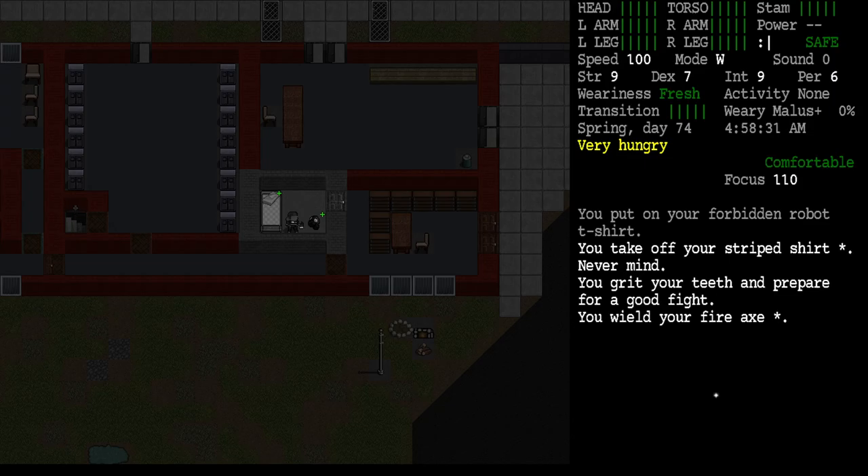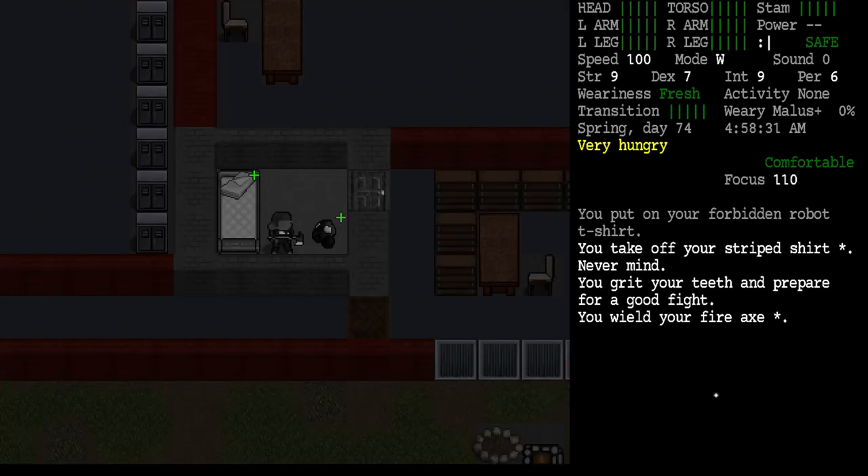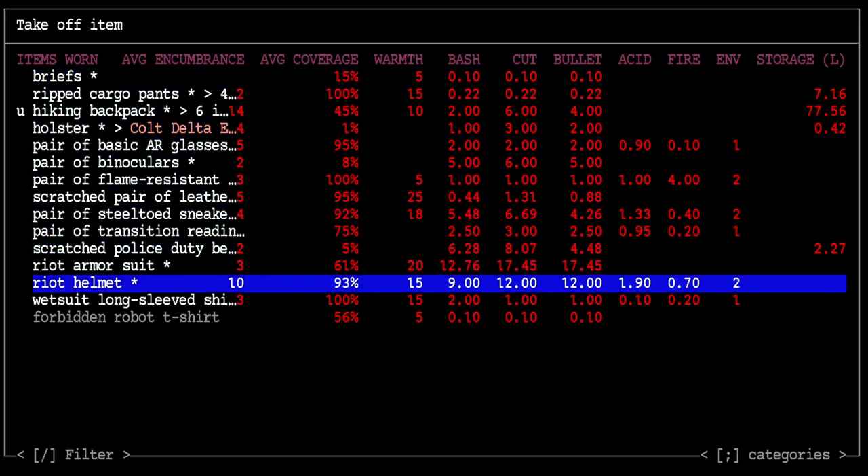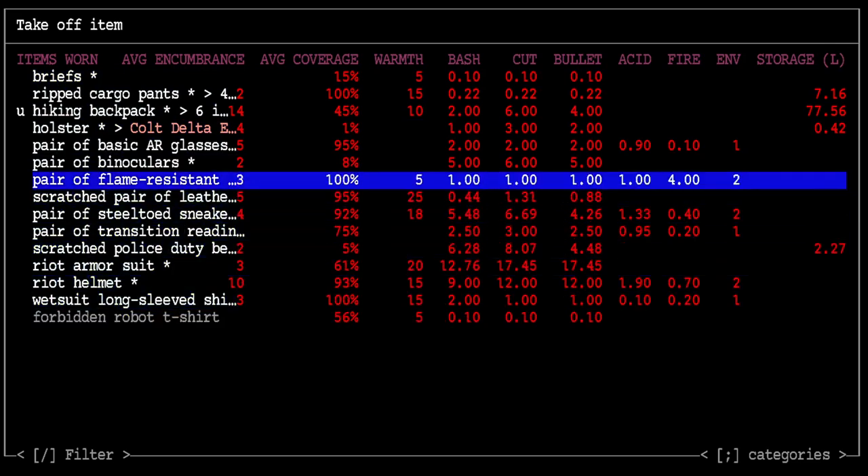Hello everybody, SlashMVC here. Let's play Cataclysm with our character Kanji Garakawa. I'm going to make a few changes to Kanji's outfit before we get started. The riot helmet is probably the best thing this guy could possibly wear, but I'm going to switch it out for some firefighter gear just to see what happens.